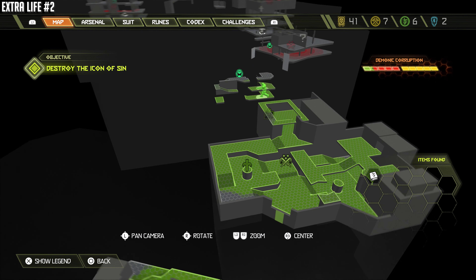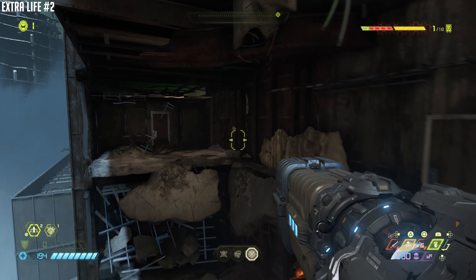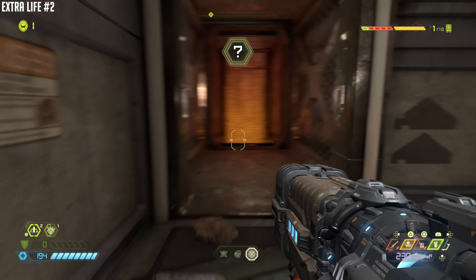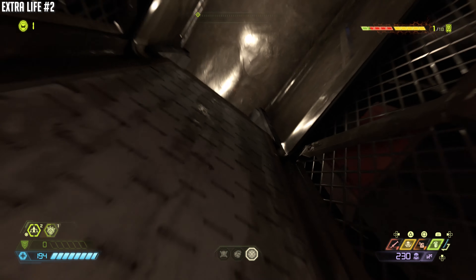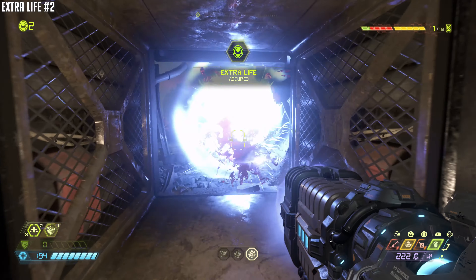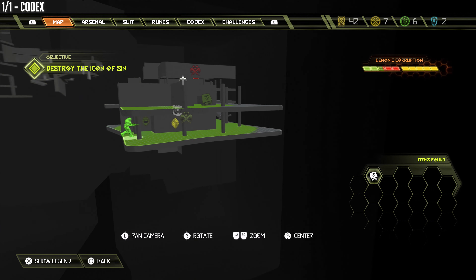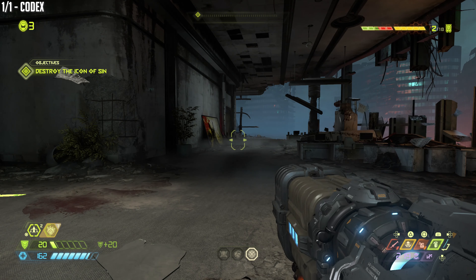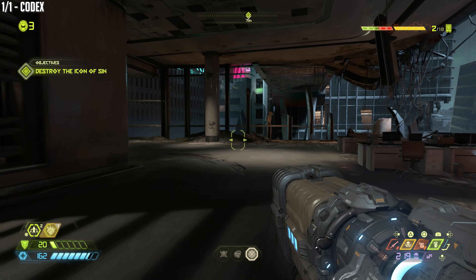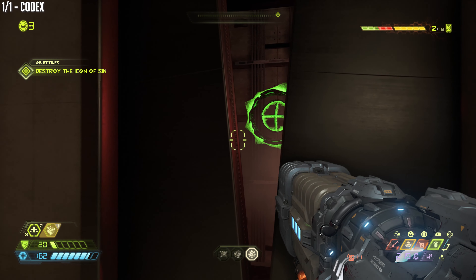There's extra life number one. There's another extra life that's going to be above us and we're going to have to break through this wall. I don't think you can actually miss this one — I think the game knows where you're about to go, so it's kind of preparing you. Extra life number two. Here is the one codex — there's a two-story building and also an extra life in here. There's a pair of elevators around the corner. We're going to go to the far elevator, look through the doors, and shoot that marker.